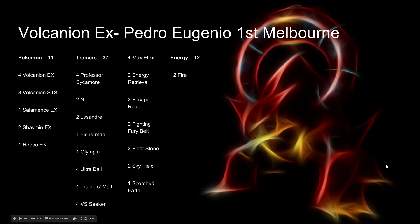The final deck is Volcanion EX by Pedro Nguino, who came first place at Melbourne. His Pokemon line runs 11 Pokemon: 4 Volcanion EX, 3 Baby Volcanion, 1 Salamence, 2 Shaymin, and 1 Hoopa EX. I actually ran this list at a recent League Cup that I won, so I think the list is really good. Salamence is an interesting Pokemon in this deck — some people don't run it, but I personally like it, doing 60 damage times the amount of Pokemon EX on my opponent's field.